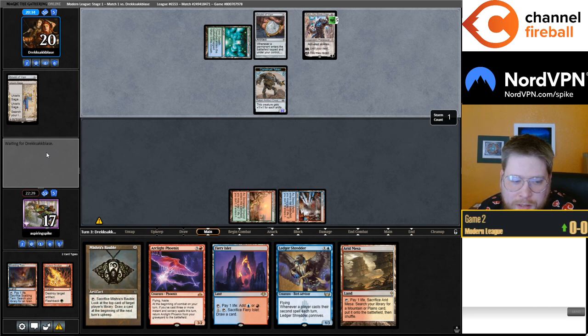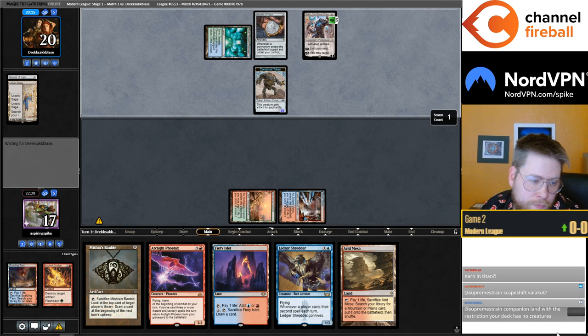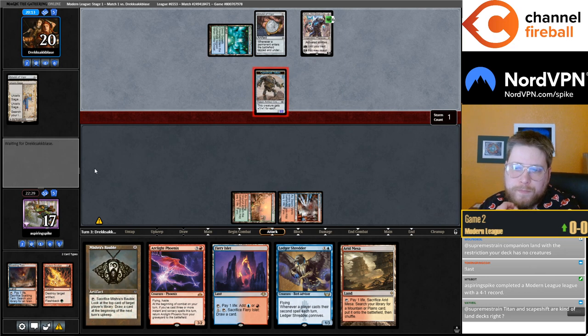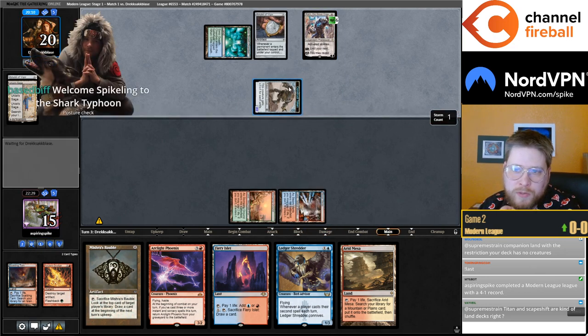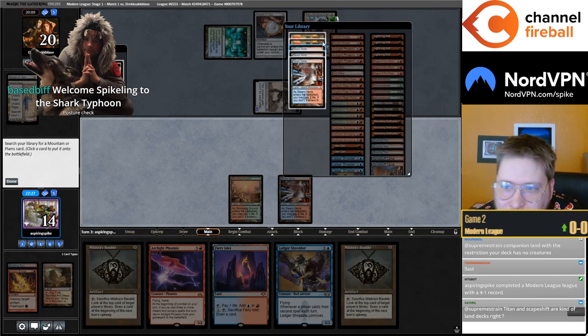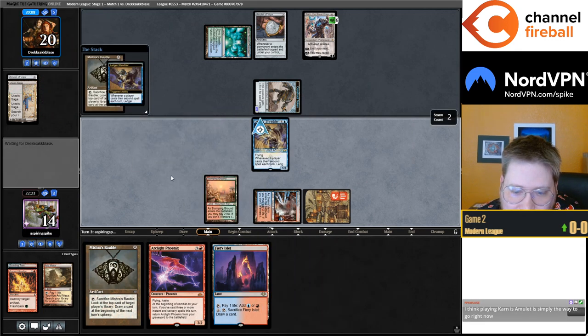This deck does deal with stuff with a lot of damage, but usually aggro decks are the most capable — it's okay to take more damage because you're putting pressure on your opponent. They decide to tick up on the Karn. I think I have to kill the Amulet so their Karn is worse. Of course I draw a second Bobble when they put the Karn in play — so frustrating. No other outcome was ever possible here.